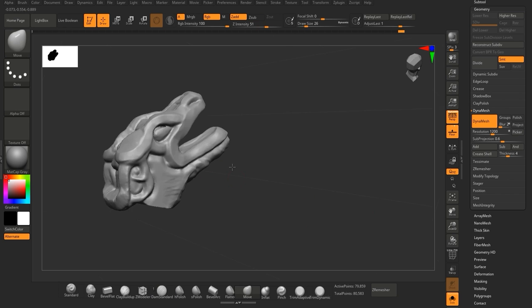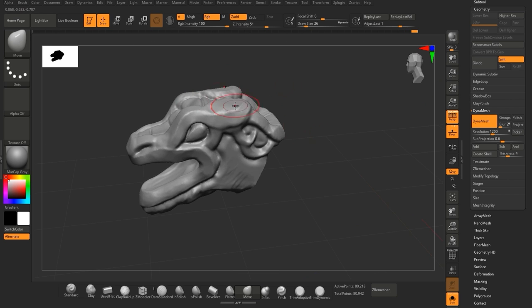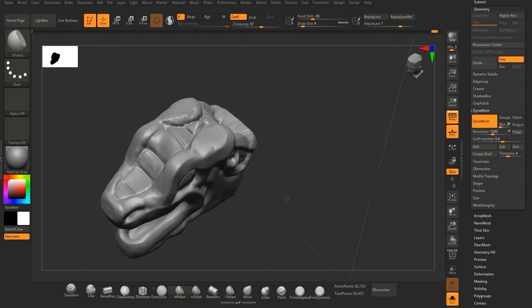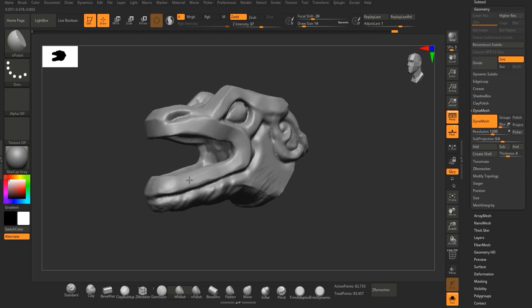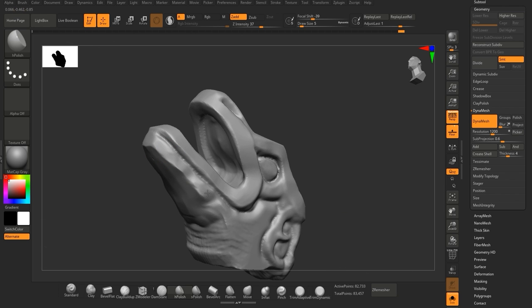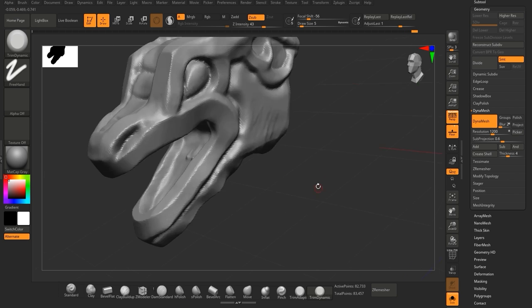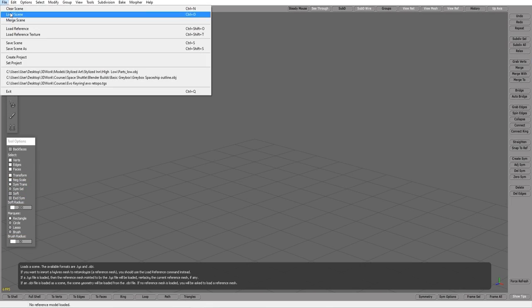I've basically got the general shape now, but it looks very organic and that's something we really don't want. So I'll take it into TopoGun, retopologize it, and the main thing I'm going to focus on is the line — accentuating where the actual creases are going to be. That's the main thing you should focus on if you're doing it this way; don't worry about anything else, just focus on those lines.